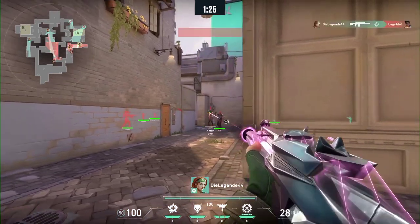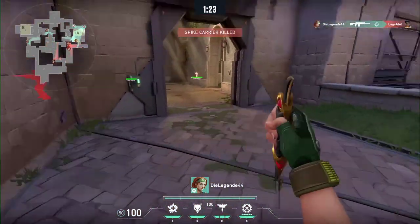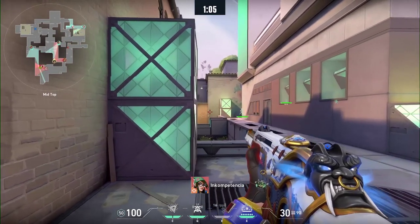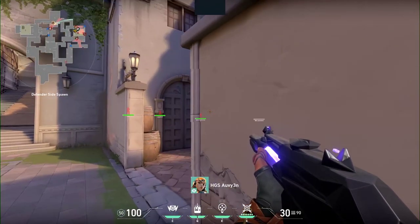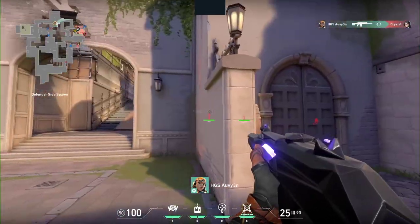Crosshair placement: keeping the crosshair at a proper level and distance from the angle you're holding, so when an opponent peeks, he is putting himself perfectly into a static position. Crosshair placement is the most crucial skill in Valorant.